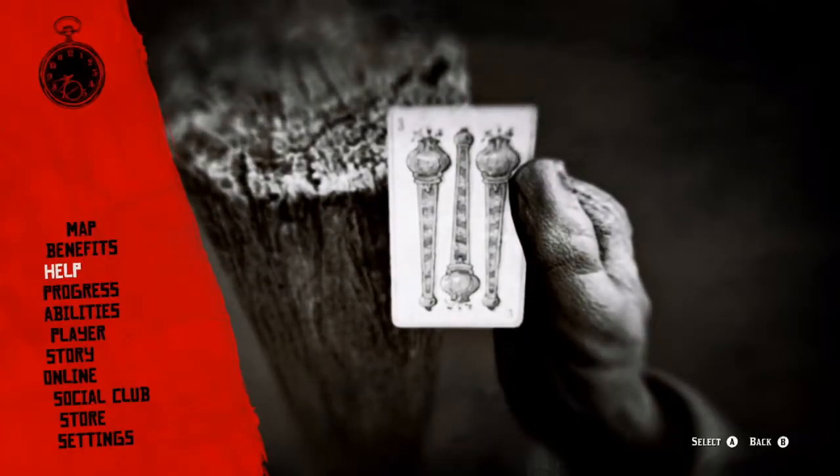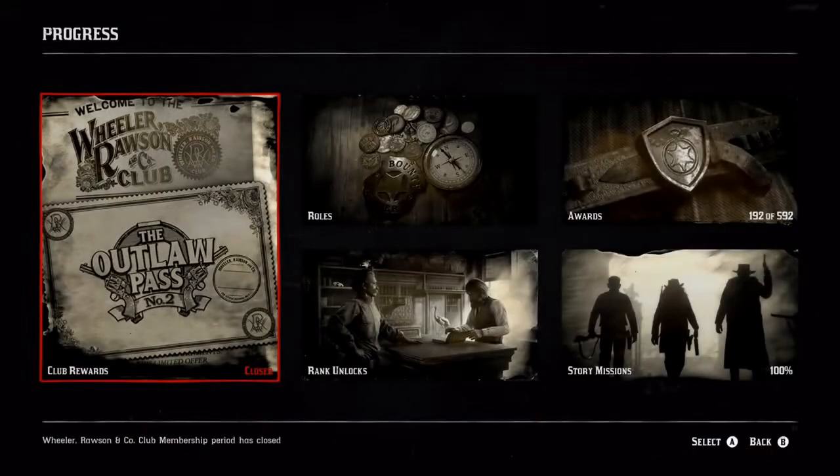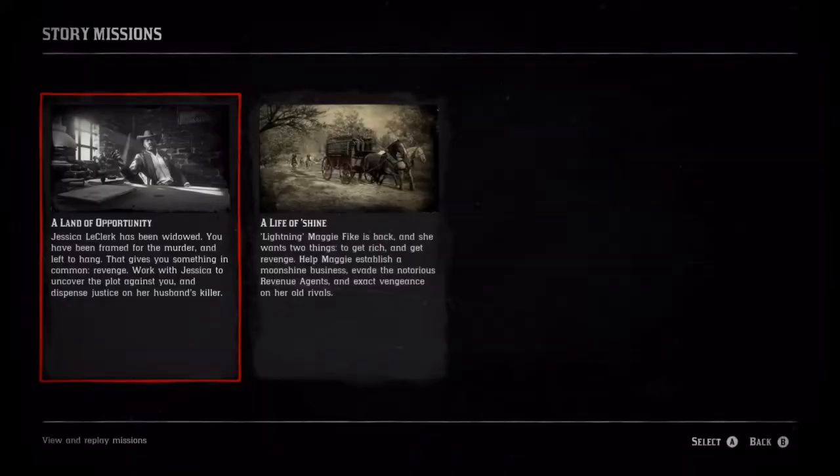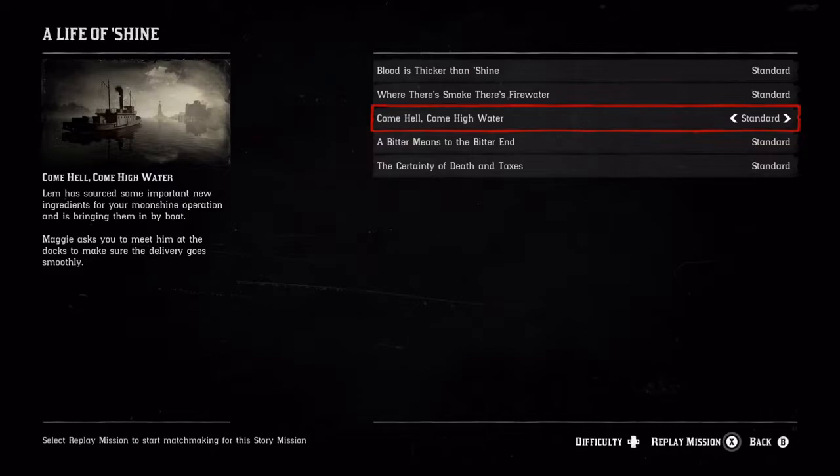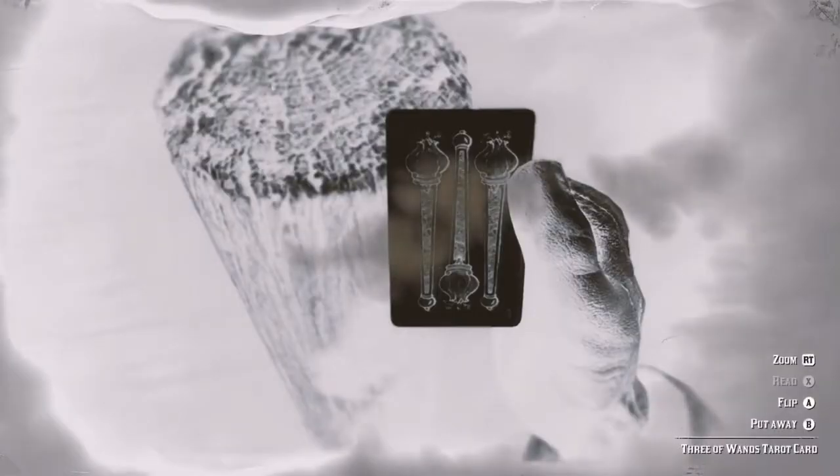...go in here, go to Progress, and you're going to want to go over to Story Missions. I think it's Life of Shine, the third one down. You're going to go ahead and replay this mission real quick. The goal is once you replay this mission, it's going to come up with this screen.